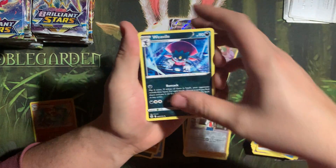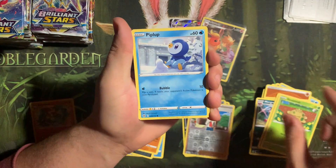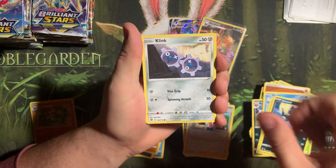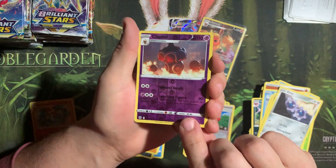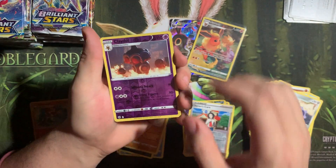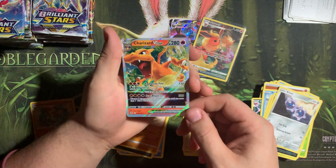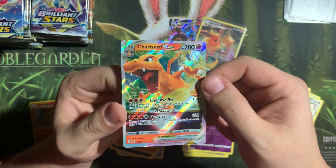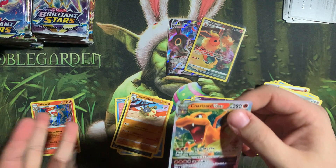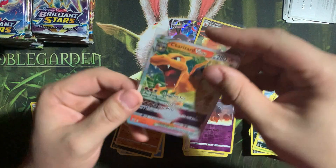Dust Glops, Shroomish, Piplup, Turtwig, Sneasel, Quink, Reverse Claydol — I love this art, it looks so hyper-realistic. And oh my golly — Charizard V-Star! That is nice. Let me get this guy in a sleeve real quick and we can take a look.